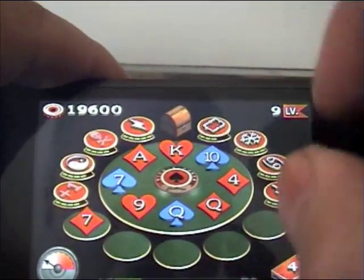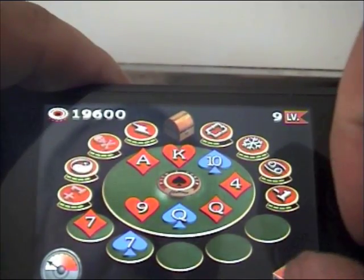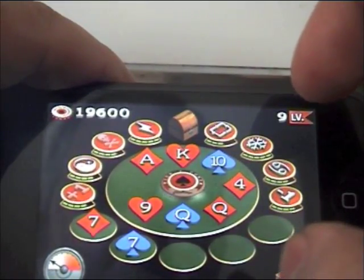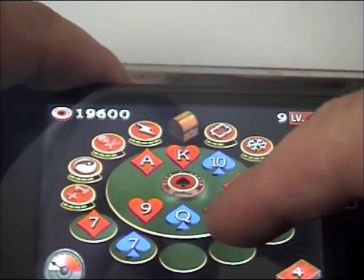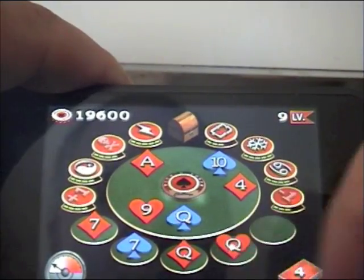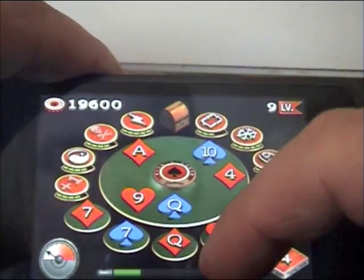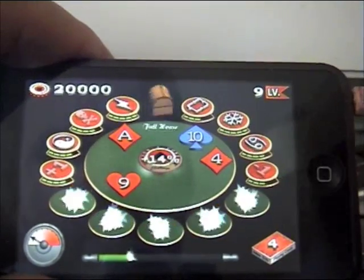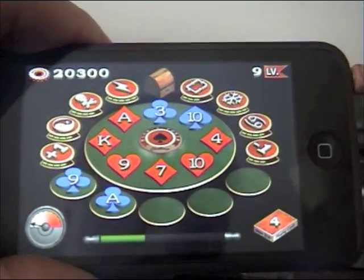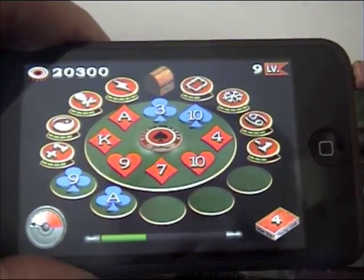Let's see if we can get another hand here. Pair of sevens. We'll have a pair of queens there — we'll minus that one and stick. So we'll have a full house, three queens and two sevens. There we go. And that's it basically — Pick Poker, great little game.